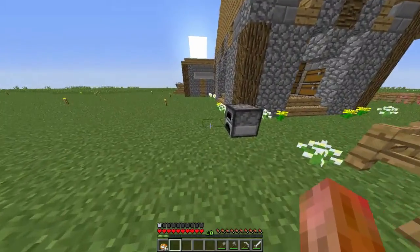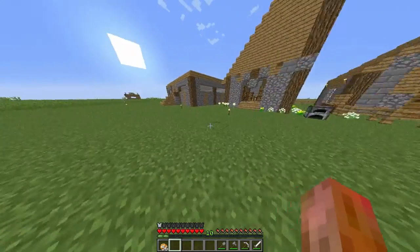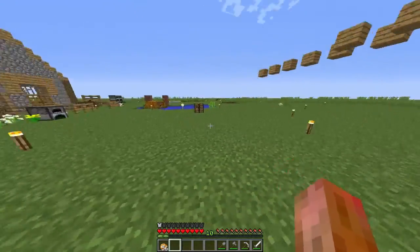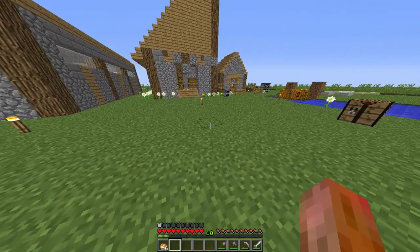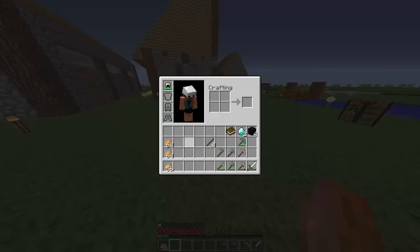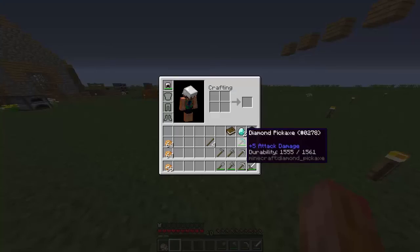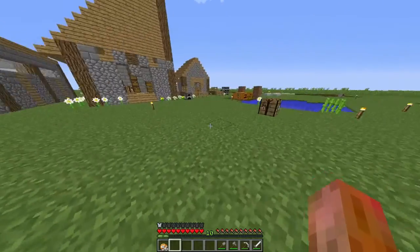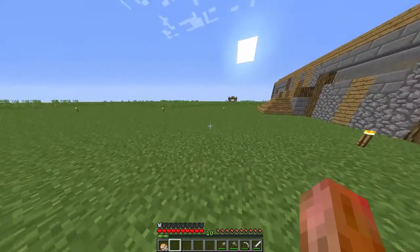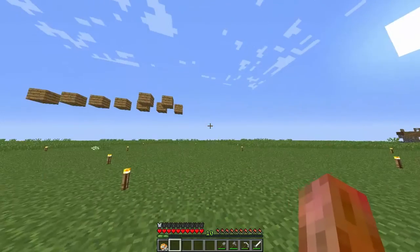What's going on everybody, this is the real deal, we are back again today with another video. You guys can tell by the title, this is a Let's Play Superflat episode — I don't know, four or five. You guys saw I got diamonds and obsidian and books. You know what we're going to be doing today — we are going to be building a mob spawner.